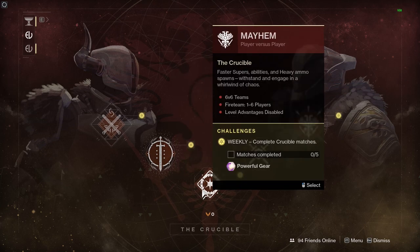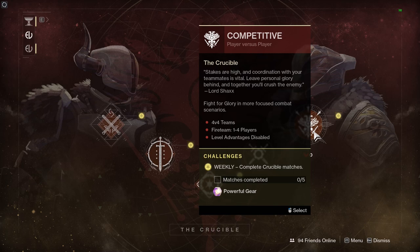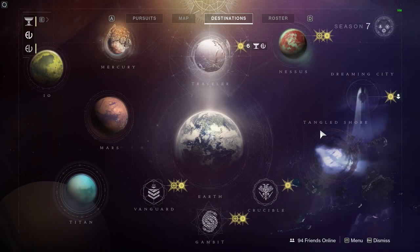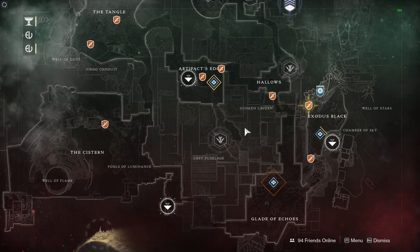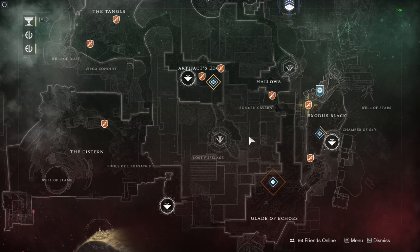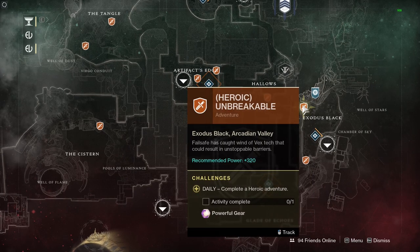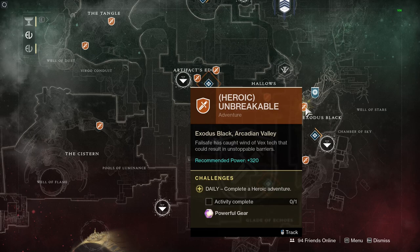Let's have a look at the Crucible this week. We've got our static playlists — quick play and competitive — and to start the season we've got Rumble. The rotary playlist is Mayhem, so if you like throwing as many supers as possible, that's the playlist for you. Complete five games of any of these playlists, minus private matches, and get yourself some powerful loot. For flashpoints this week, that appears to be on Nessus. Complete public events on the planet and you'll get progress toward powerful loot. There's also a heroic adventure contributing 35% toward your flashpoint and giving additional powerful loot — two lots of powerful loot if you do it in the right order.